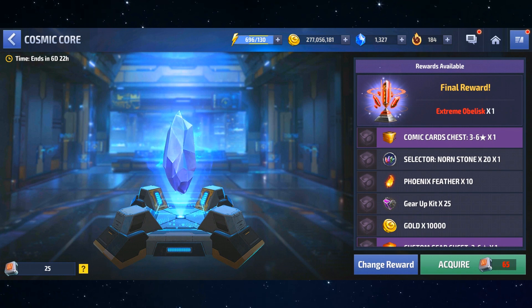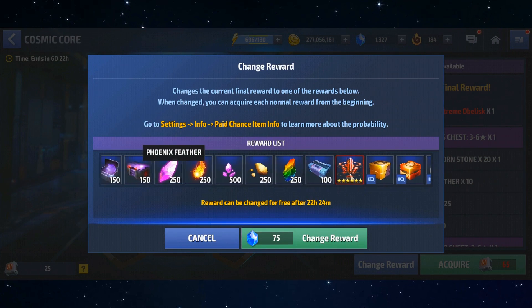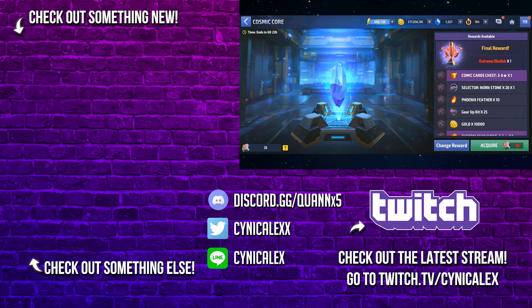My personal strategy is to save up enough energy to hit that six-star card mark every single day, use my free refresh every day, and then on the very last day keep whatever I end up with — or if I like something before that, like cosmic cube fragments, I'll just keep it. Hopefully you all get a good reward and no one spends unnecessary crystals. I like this event — I just think people need to be aware of the requirements and plan ahead.